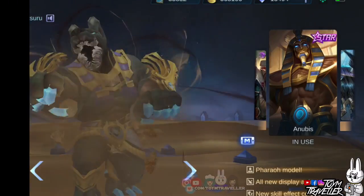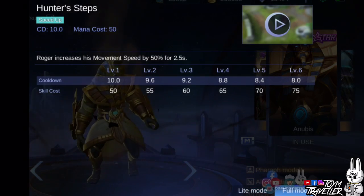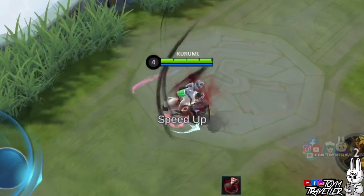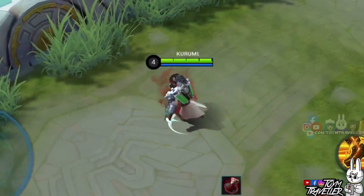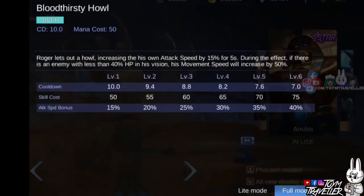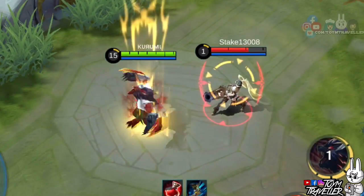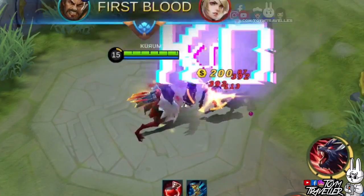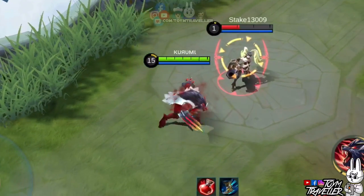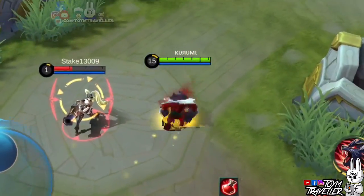Roger's second skill while in human form, Hunter Steps, lets Roger have his movement speed increased. Upon using this skill, Roger's movement speed will be boosted for a short period. Roger's second skill while in wolf form, Bloodthirsty Howl, lets Roger increase his own attack speed for a certain duration. During the boost, if there is an enemy with less than 40% health points within Roger's vision, his movement speed will increase massively.